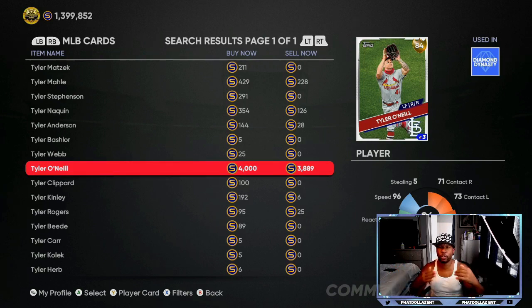I'm expecting only three to four upgrades from gold to diamond, and probably more from silver to gold. Keep Tyler O'Neill on your watch list. If these 84 overall cards over 3,500 stubs don't get upgraded, grab them as soon as they drop to about 2,300–2,400 stubs and hold for the long haul. We only have about one or two more roster updates before the postseason, so take advantage of these opportunities.